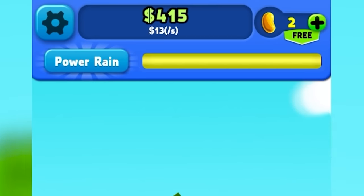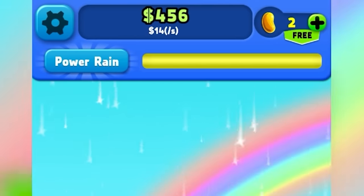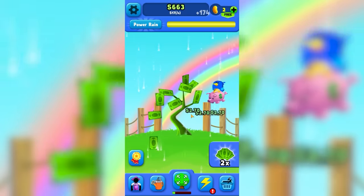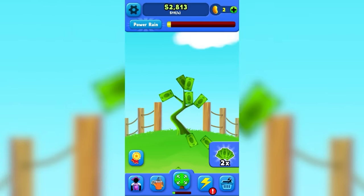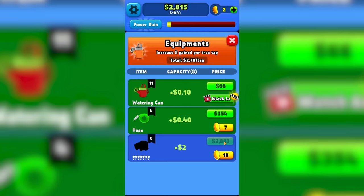My power rain meter is about to be full, so I can only imagine what that's going to do. There we go, it's got a rainbow — we're making more money. $2 and... $1,000. Okay, we need better tools. This one costs $2,883, so we're just about there. A few clicks and we'll get what we want.